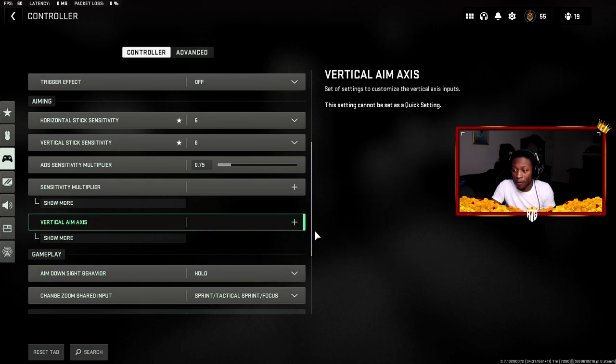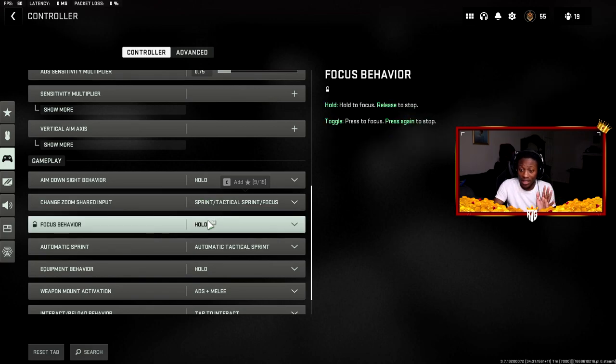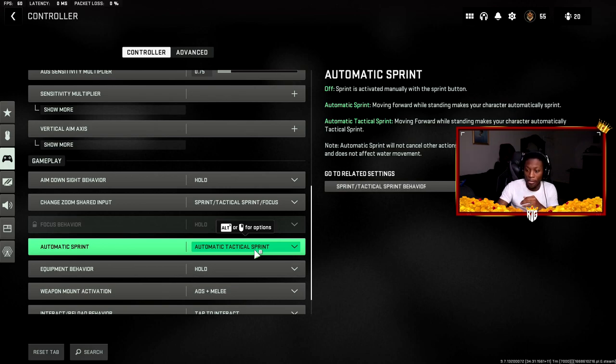NES behavior is set to Hold. Automatic sprint is set to Automatic Tactical Sprint. This was king in Warzone 1 for movement and slide canceling. Even though slide canceling is different in this game, Automatic Tactical Sprint helps me get out of gunfights faster when I need to plate up. It also means you don't have to press down on your left analog stick constantly, which reduces stress on the controller.